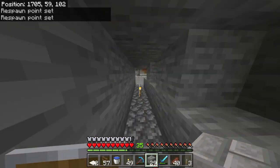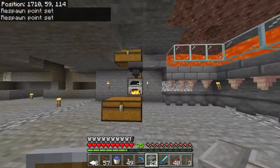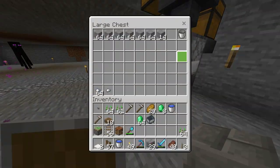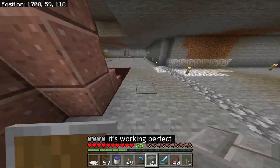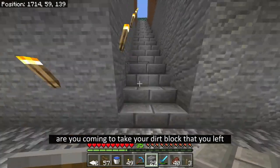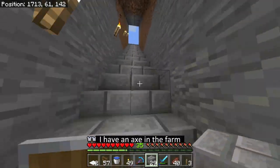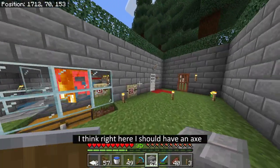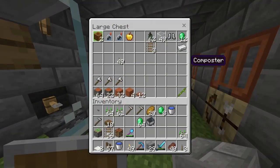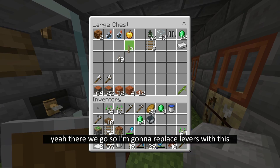And good morning! Okay, so while the baby villagers are coming out, let me just check on this thing - how's it doing? Oh it's going well, alright it's working, it's working, perfect. What's up Mr. Enderman? Are you coming to take your dirt block that you left? Oh and I need an axe. I have an axe in the farm I think - right here I should have an axe. Yeah there we go, so I'm going to replace levers with this.